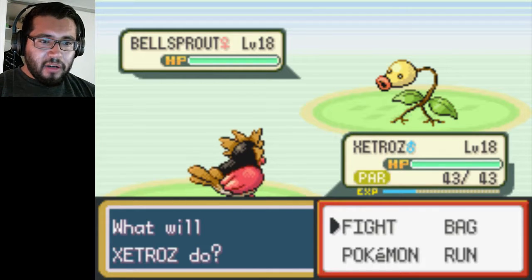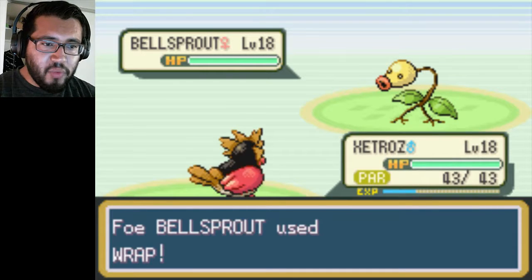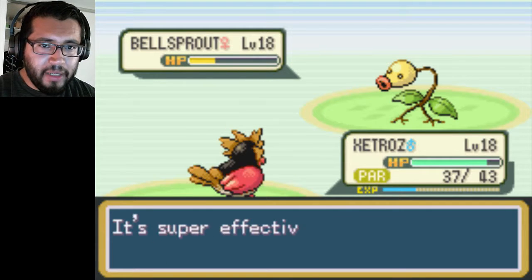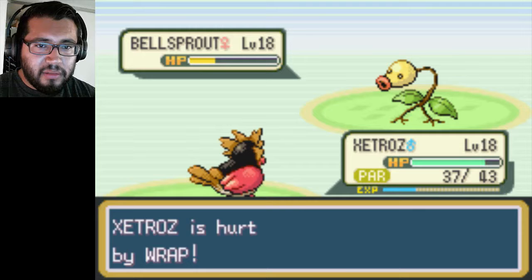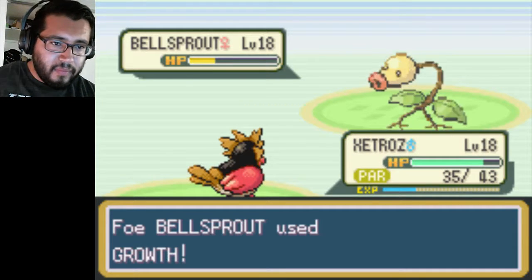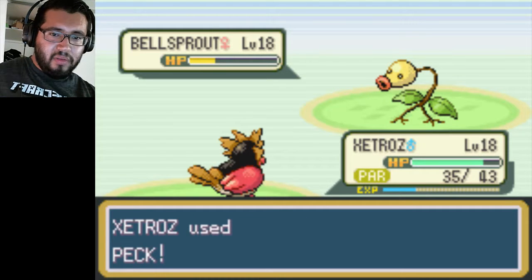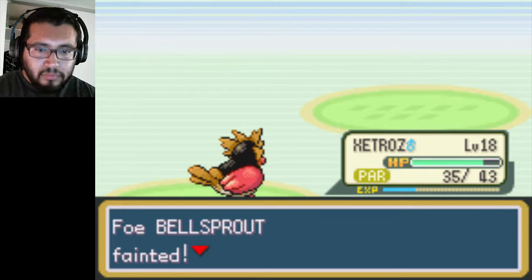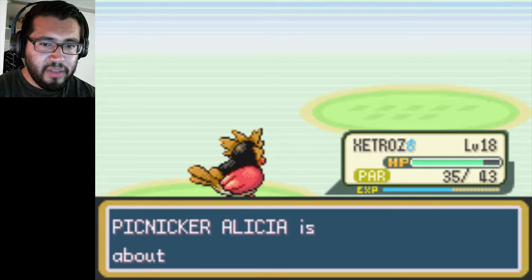Alright, let's get rid of Bellsprout. Just take a peck and get more than half of your HP gone. Special attack rose because I used Peck — it's super effective. Bellsprout fainted. Another 300 EXP.